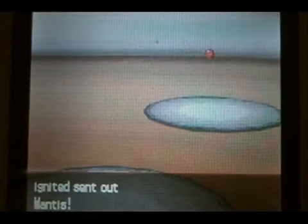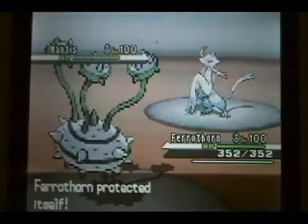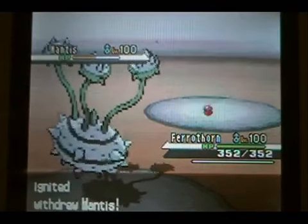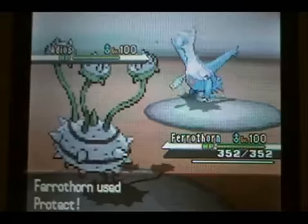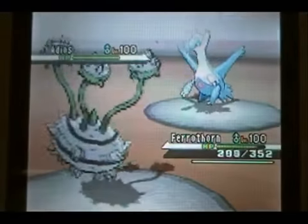He has to withdraw because of U-Turn and sends out his Min Chao. I go into my Pharaoh Thorn just to see what he wants to do. Since the High Jump Kick is kind of obvious, I go for the Protect — he hurts himself and takes about 50% damage. He knows he's got to switch out now. So I set up my Stealth Rocks and then just go for Protect again to see what he does.